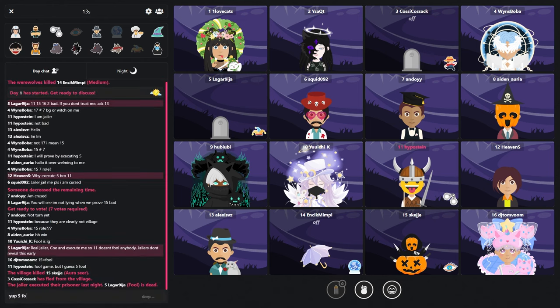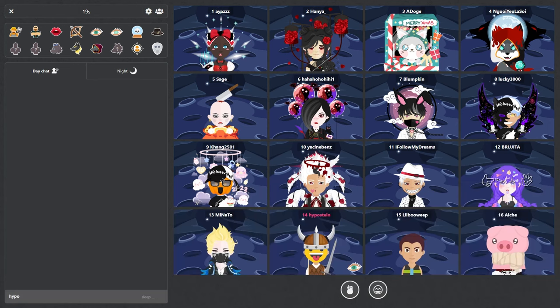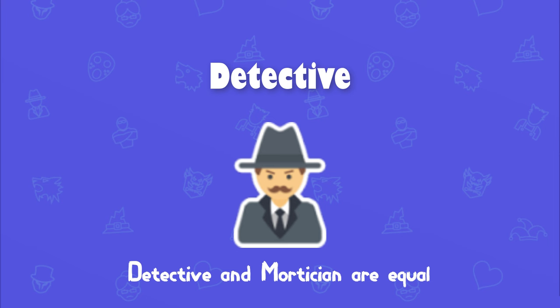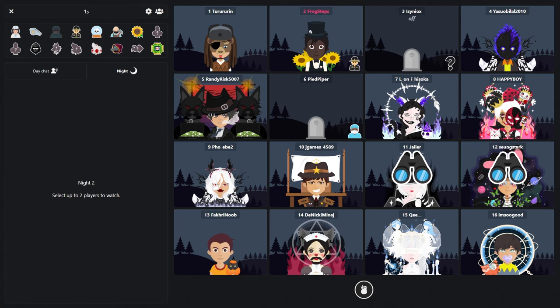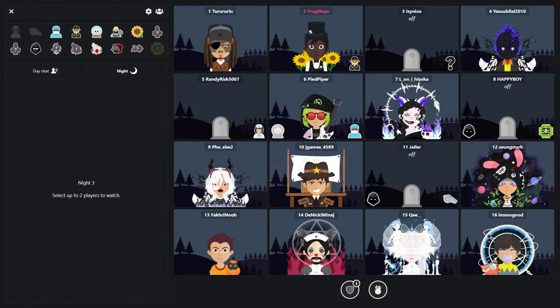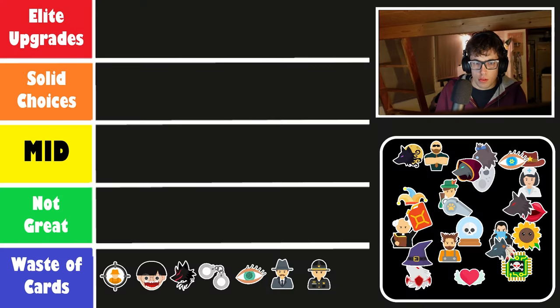Then we have the seer, which is similar to the analyst — not the biggest fan of playing with these roles, but it's okay. Analyst might sometimes be better, sometimes seer is better. Detective is the same story as the mortician. Sheriff and VO actually have a little contrast: the sheriff is more fun because you get to do something and it feels more satisfying when you get the info, but the VO is more consistent and the info is quite good as long as you don't compare against a solo role. In terms of fun I would go for the sheriff, so not worth the upgrade really.